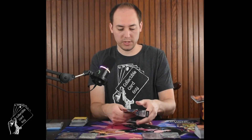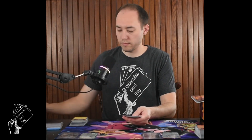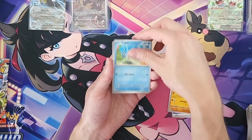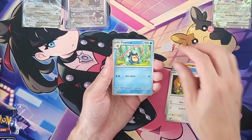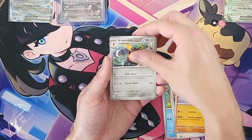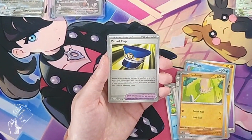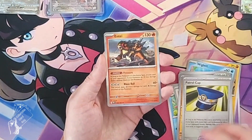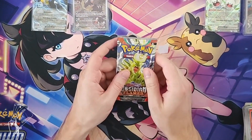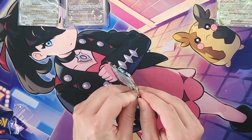Two hits now, two packs left — let's see if we can get another hit. Pack eight: reverse holo Toadscool, reverse holo Patrol Cap, and Entei holo rare. Final pack of the Obsidian Flames Elite Trainer Box — two hits out of the box so far.